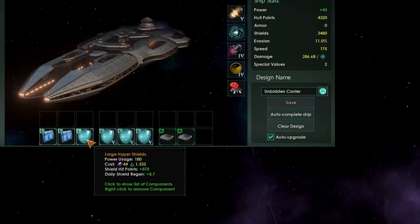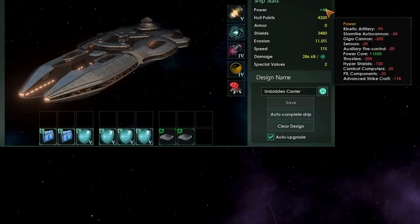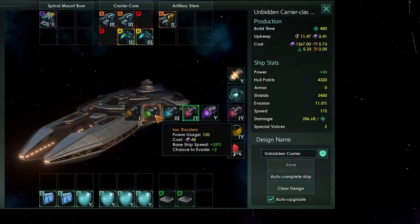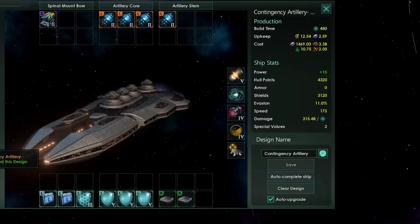I'd recommend taking about 30% Unbidden carriers and 70% Unbidden artillery battleships. It's important to note you can actually squeeze in a few more shields - going from a level three to a level five - by having more power. This is something you could do on all ships if you drop down to ion thrusters.